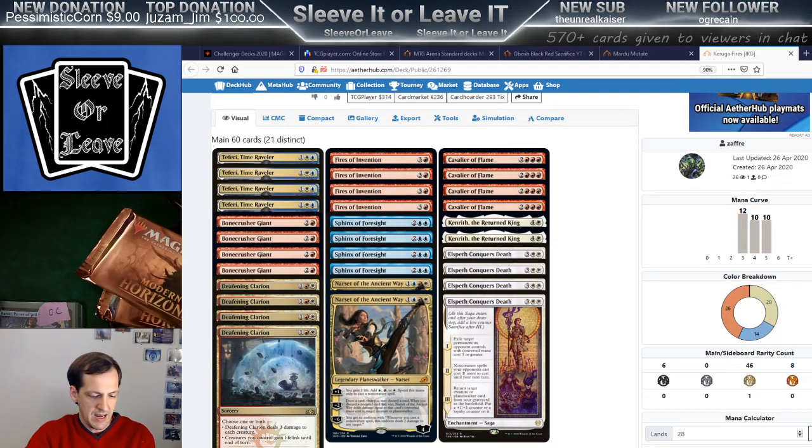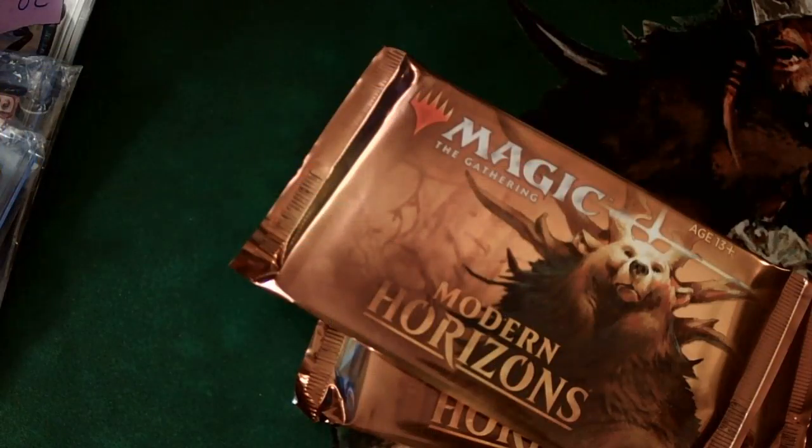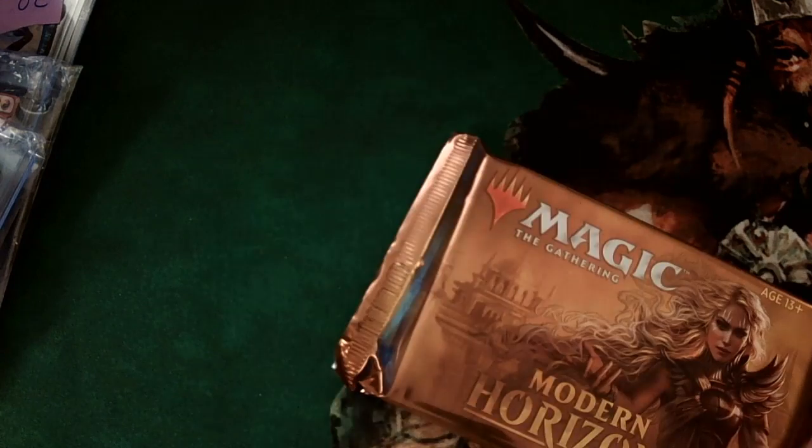We need some slivers. We need a couple of Modern Horizons packs. Let's get the show on the road. We're going to start here with two pack openings right off the bat. We're going to start with our buddy Jim. We got a call out for him, and then over Kane, you're going to be next.